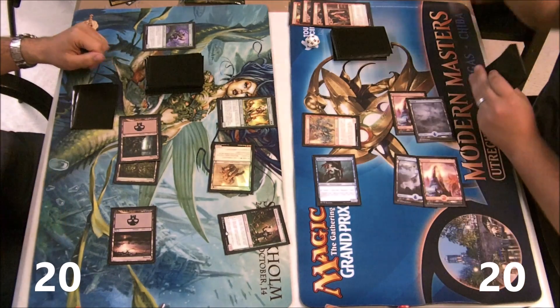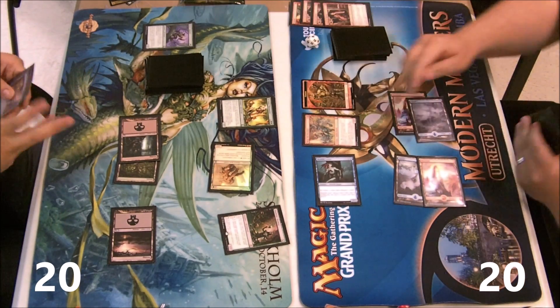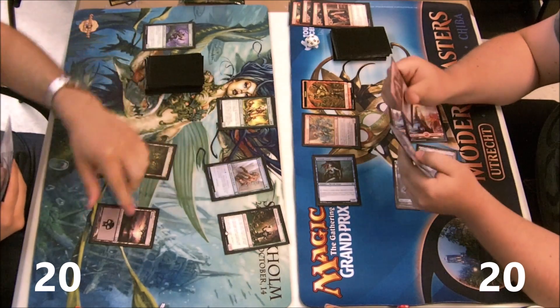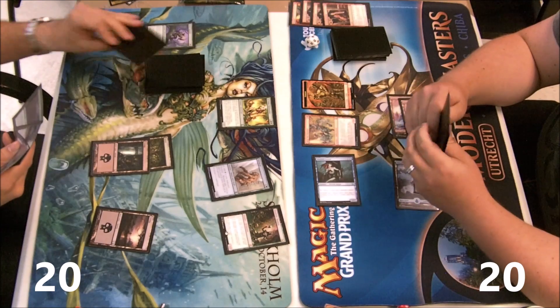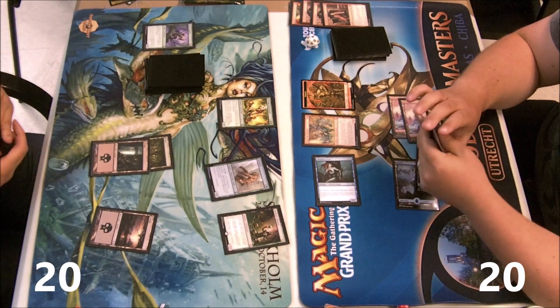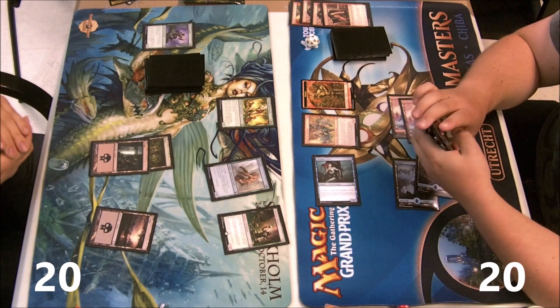That's three Desperate Ravings in my graveyard. Mogg War Marshal turns up here — it's not the most impactful of plays, but it will stem the bleeding a little bit this turn. It will be like a free block because I'm not gonna pay the echo.